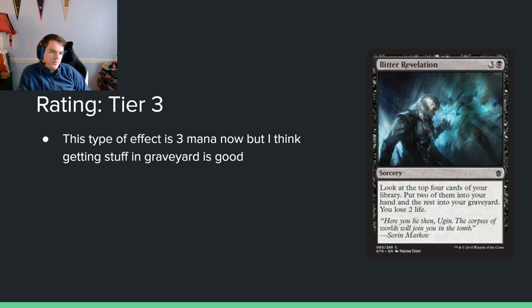Bit of Revelation: 3 and a black for a sorcery. Look at the top 4 cards of your library, put 2 into your hand and the rest into your graveyard, and you lose 2 life. This was printed at effectively 3 mana and it was really good at 3 mana. It's a sorcery, which hurts, but you're getting selection, you're enabling delve, and you're putting 3 cards in your graveyard. That's basically getting 3 mana back if you have enough delve cards, so this only costs like 1 mana effectively. I kind of like it.